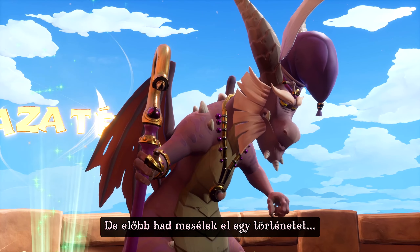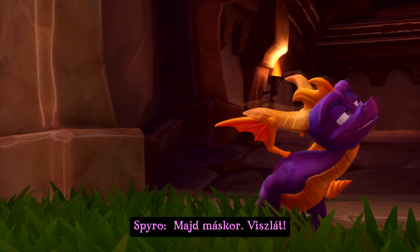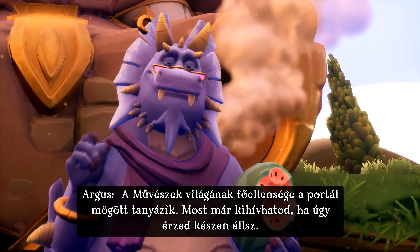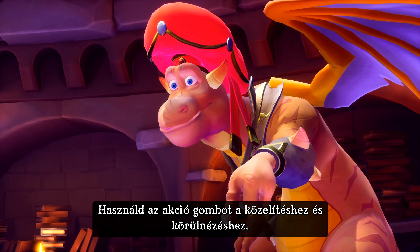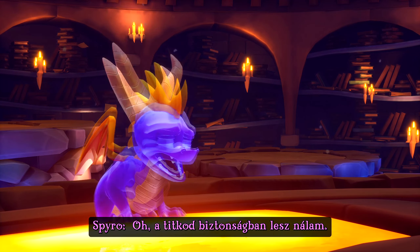But first, let me tell you a story. No thanks. See ya! You can challenge him now, if you feel you are ready. Psst. Spyro, wanna know a secret? Use the action button when you wanna zoom in and look around. Your secret's safe with me.